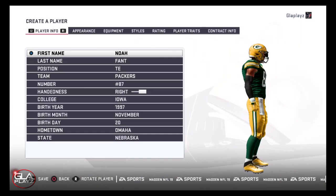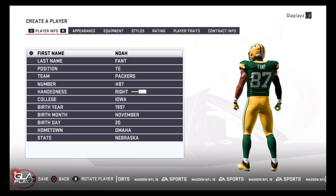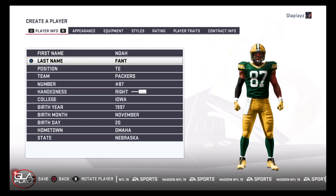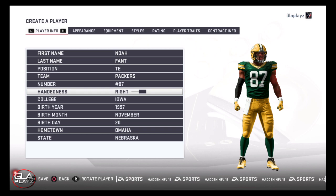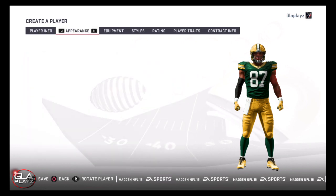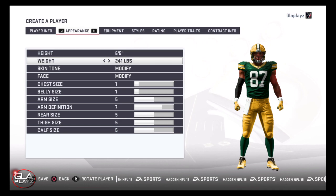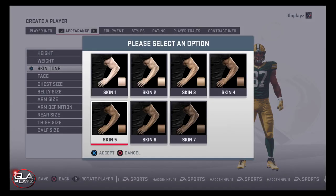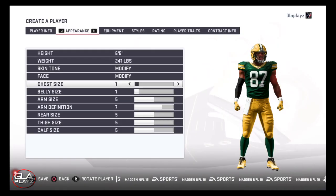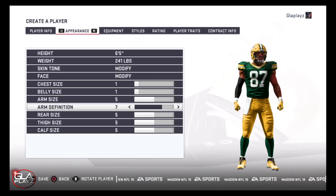Welcome back to the channel guys. In this video I'm going to show you how to make tight end Noah Fant from the University of Iowa. Noah had a really good 40-yard dash time and overall combine this past weekend at the NFL combine. He's currently my number two rated tight end, but I can actually see him going as the first tight end off the board — he's really really good.